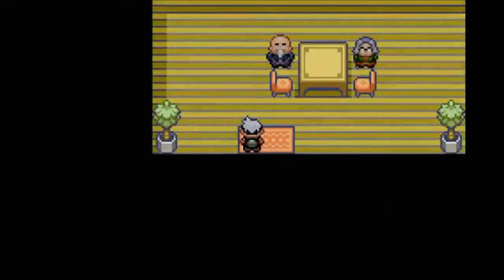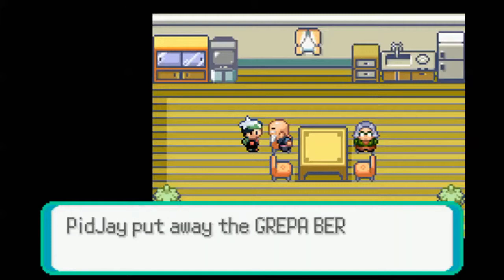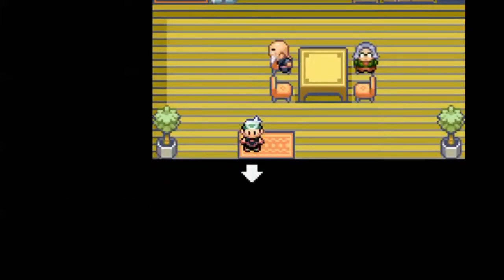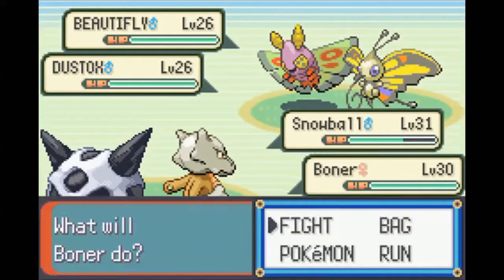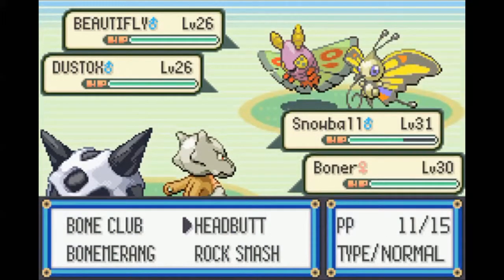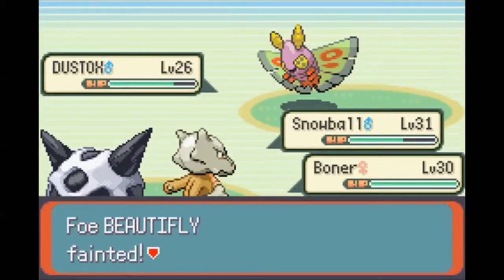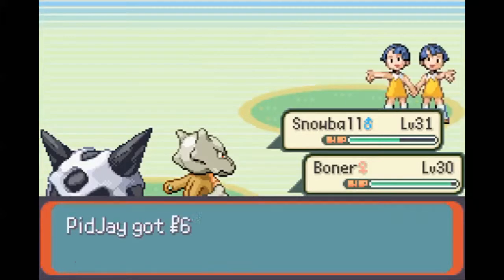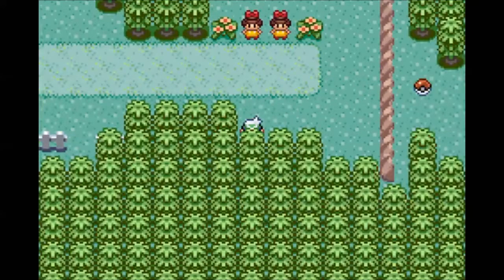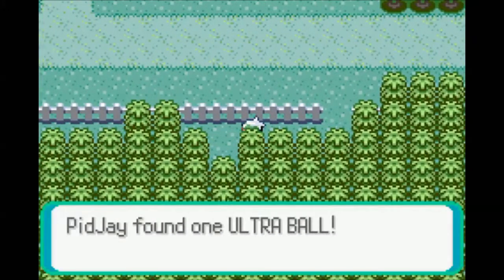And I think this guy will give us stuff. Got a Grepa Berry and a Kelpsy Berry. Double battle, let's go. Boner is not very well equipped to be in this fight, but I'm going to go for it anyway. There's a new route here but there's no grass for me to catch anything right now, unfortunately.